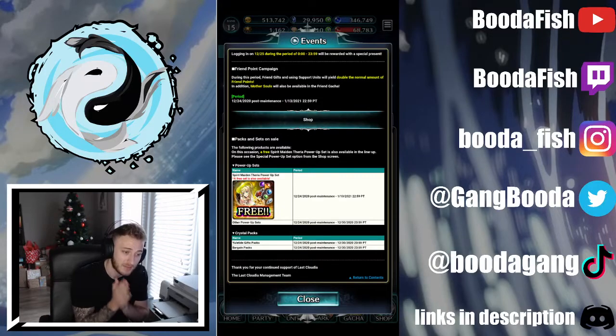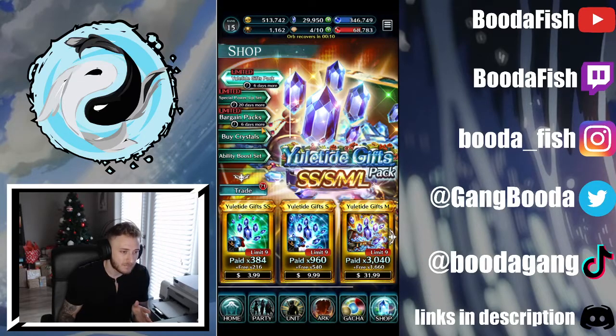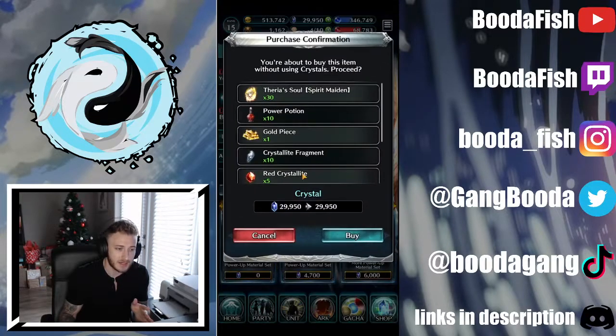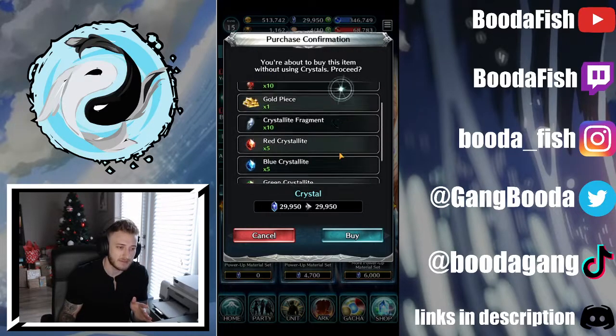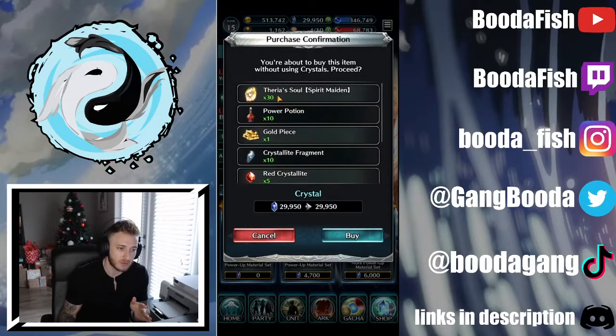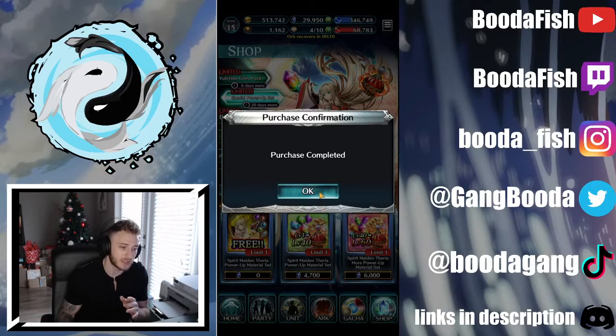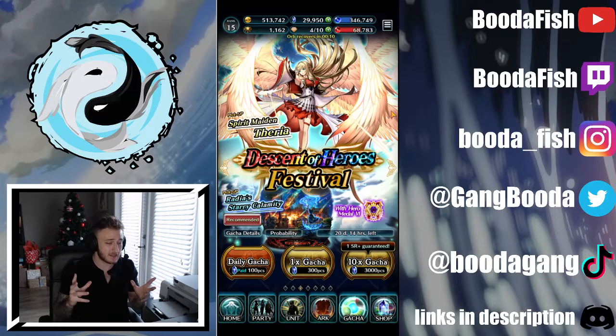Can't forget to mention — whether you pull her or not, make sure you scoop up the free power-up set in the shop. If you go to the special power-up set, you can grab the Spirit Maiden Tyria package for free. It gives you a nice bit of upgrade materials and, of course, that 30 souls count, so if you pull her you can awaken her by one level right off the bat. And here's the banner, guys.